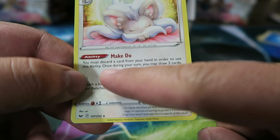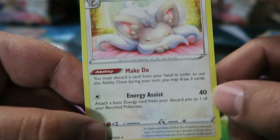The Mincino has the Make Do Ability — you must discard a card from your hand to use it, and once during your turn you may draw two cards. That's our first Mincino Rare — I don't think we pulled one in the other two boxes. It's crazy because we've pulled four Froslass now but haven't pulled even one Mincino until now.